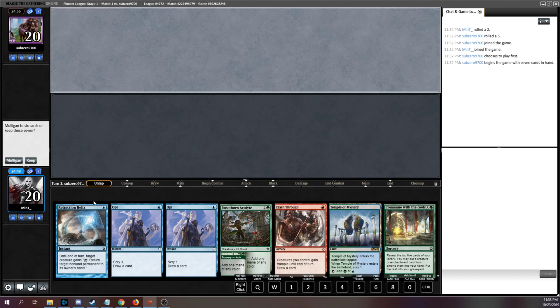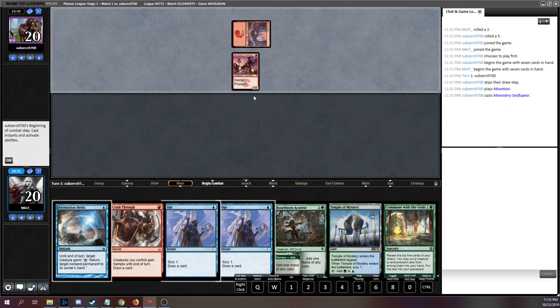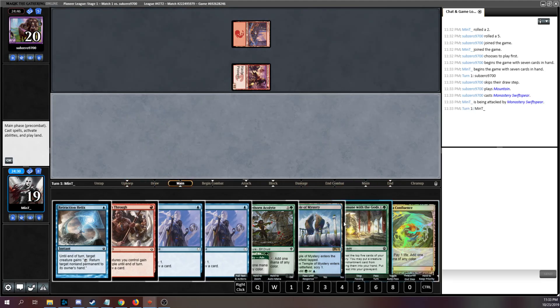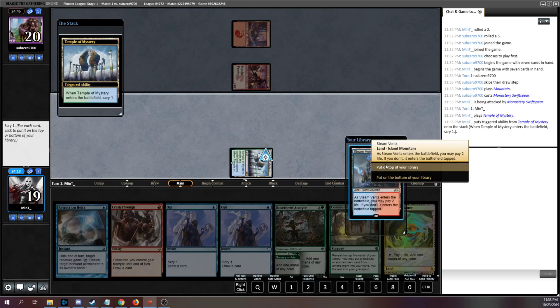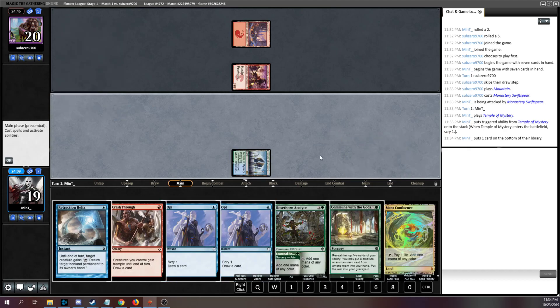I think this hand is actually pretty decent. We have a Scryland, a couple Opts, and a Commune to find a Jeskai Ascendancy. Things could certainly go wrong, but I think I'm going to keep it. This might be a hand where we want to play the Acolyte as a mana creature. We're against the red deck, so our hand is a little bit slow — somewhat concerning. Drawing a land was decent. Now we have the interesting question of do we lead with Mana Confluence or do we lead with Scryland? I think we lead with the Scryland and try to scry a mana dork to the top.